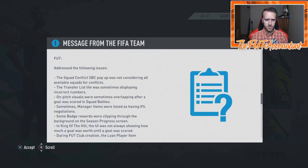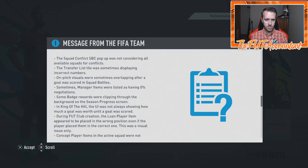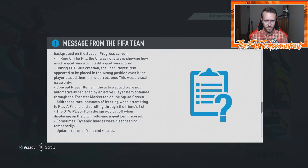On the bug fix side, the squad conflict SBC pop-up was not considering all factors. On-pitch visuals were sometimes overlapping. Sometimes manager items were listed as having zero negotiations — I saw that live on a stream a couple of days back. It doesn't look like too much was messed up there.